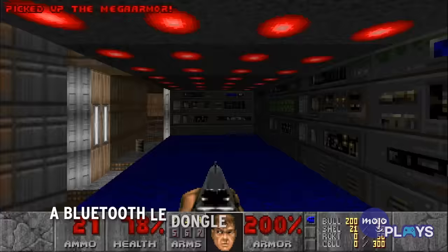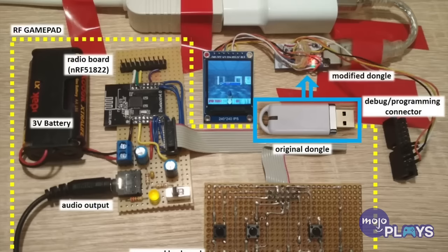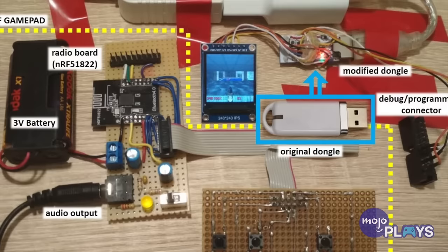A Bluetooth LE dongle. Admittedly, this one might be a little more complicated, but it is possible to get Doom running off of a single Bluetooth LE dongle. Of course, you will need more parts to complete the setup, but follow Redditor NextHack's blueprint and you can slay demons on an incredibly small screen.